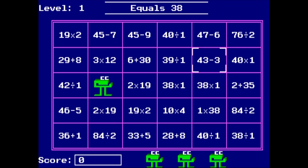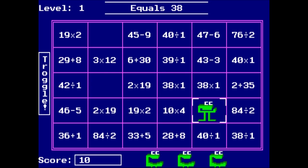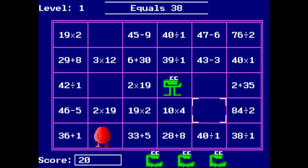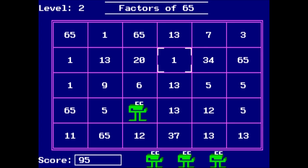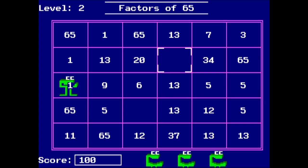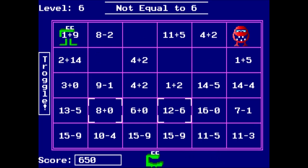Once you're in the grid, you take the reins of the Muncher, who is controlled either by the arrow keys or the mouse, though I personally prefer the former. At the top of the screen, you're given a specific rule to follow for the current grid — in this case, things that equal 38. All you have to do is move the Muncher around to the tiles that match the screen's wishes, press space, and gobble it up. Once you've eaten every appropriate tile, you'll move on to the next, and that's honestly about it for Number Munchers. It's really that simple.